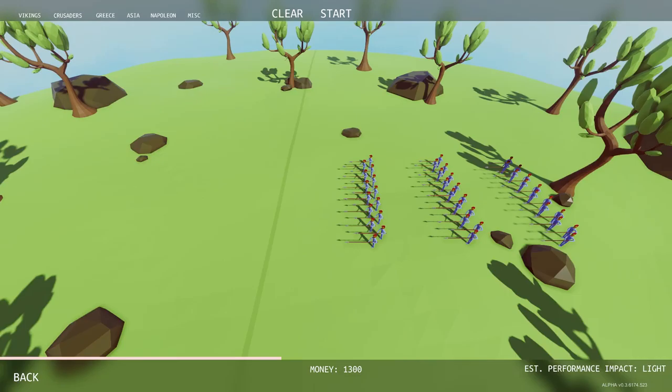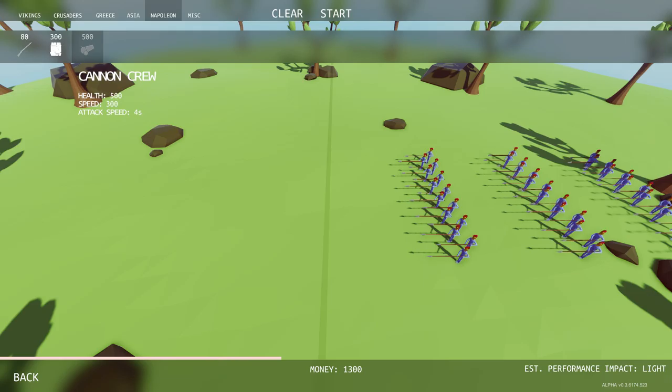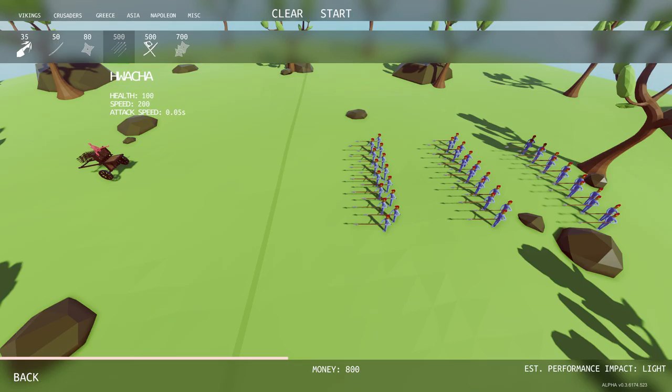This next level has a lot of spearmen marching forward — they won't throw, just march. I'm wondering where that big unit we saw earlier is. There's also some really crazy stuff like Hillary and Trump we'll get into later. There it is — I'm wondering if I put it back a bit, could it take this whole group out by itself? That's what I'd like to see.